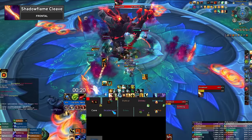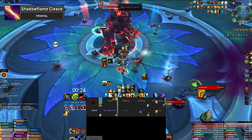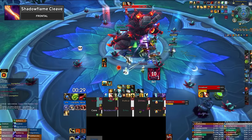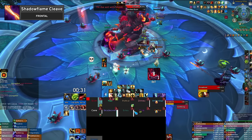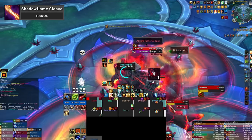The boss has a very crafty frontal mechanic called Shadow Flame Cleave. For a first boss, this frontal resolves extremely quickly. You will want to make sure you have an emphasized notification for this mechanic through either WeakAuras or BigWigs, as well as positioning in such a way that you'll always be able to avoid it, especially if you're playing a ranged character.